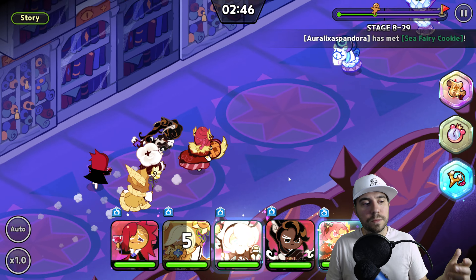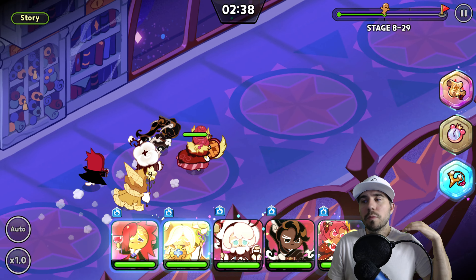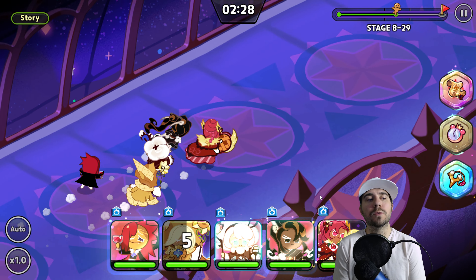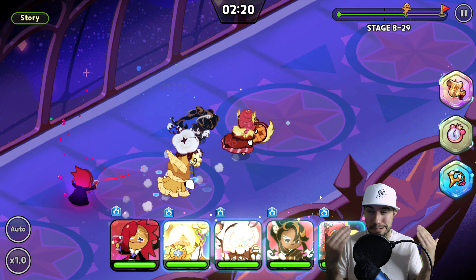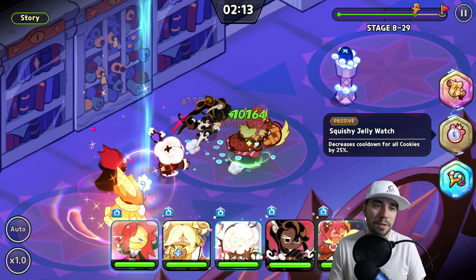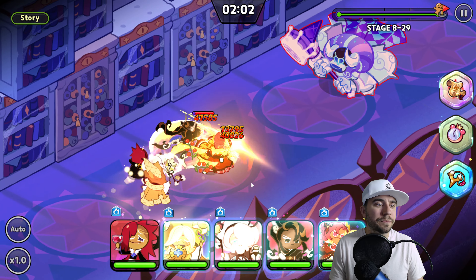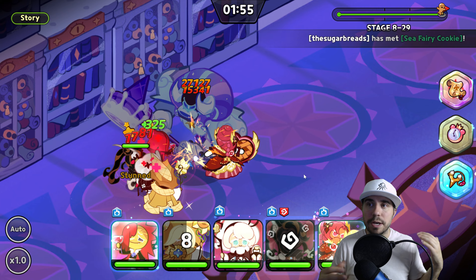Here we go — you can see the heals and shields triggering. With the cooldown, if the base is 18-20 seconds and we add 15 percent from toppings, we get down to about 11 seconds. On top of that, I've got other buffs like Jelly Watch at 25 percent, bringing the total to about 40 percent reduction off 20 seconds — so approximately 8 to 12 seconds. We're sitting at 11 seconds, so the math checks out.